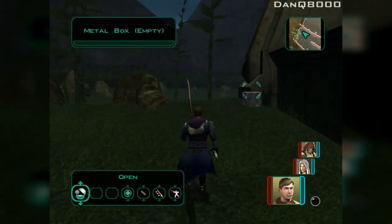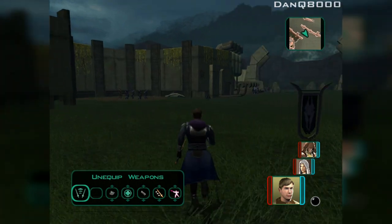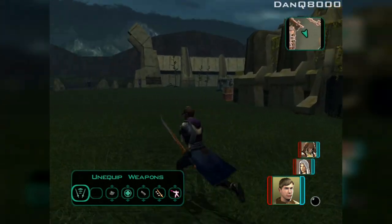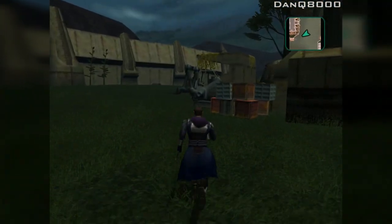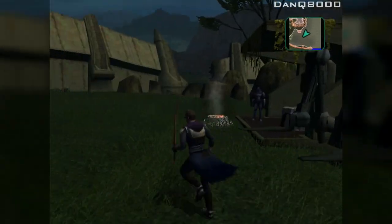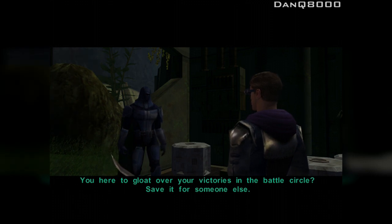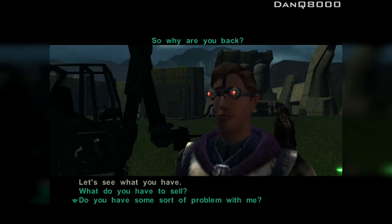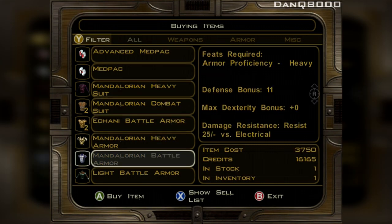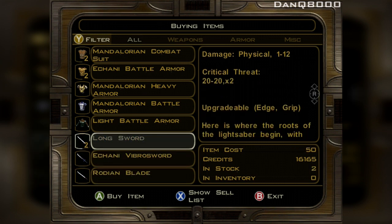I already got this one. Alright, so I might as well head out. I think this is Kex over here — I'm pretty sure I defeated Kex. He says to save the gloating for someone else. Does he have anything worth buying? I have the same thing and it's not worth that much. 50 credits for a longsword — yeah, they always overdid it.